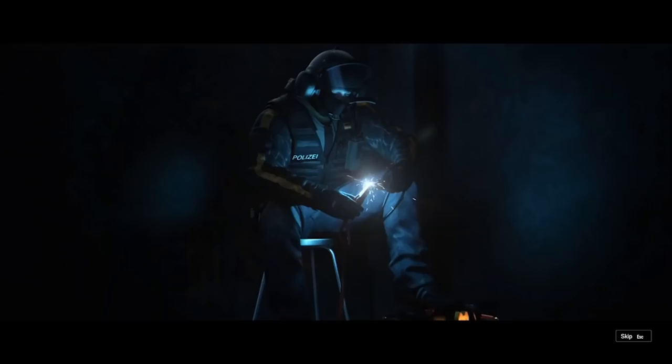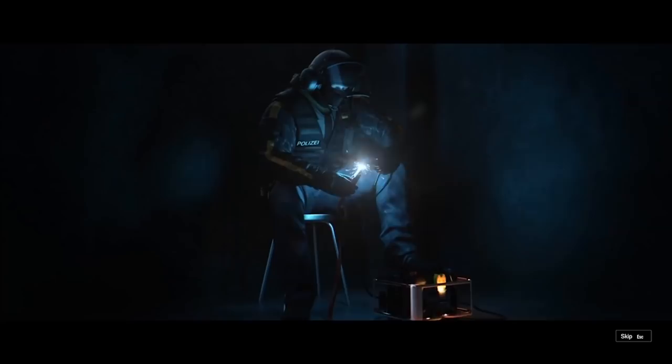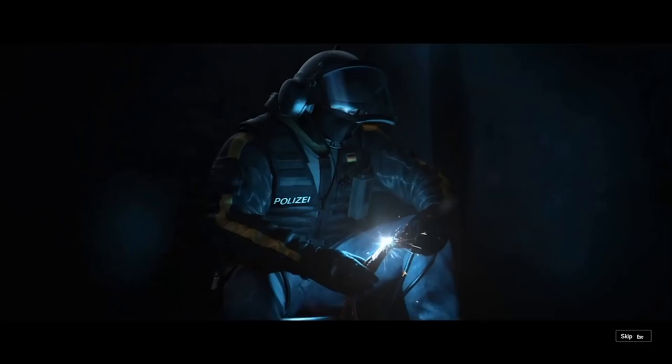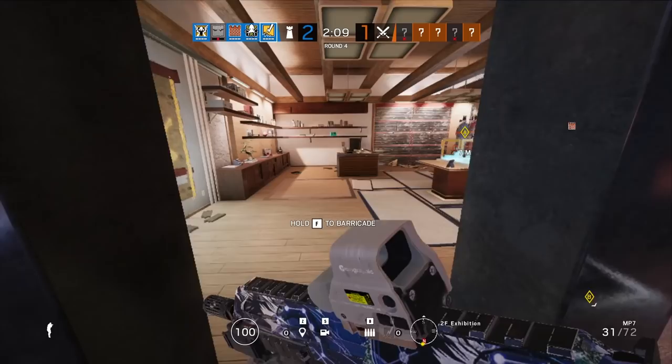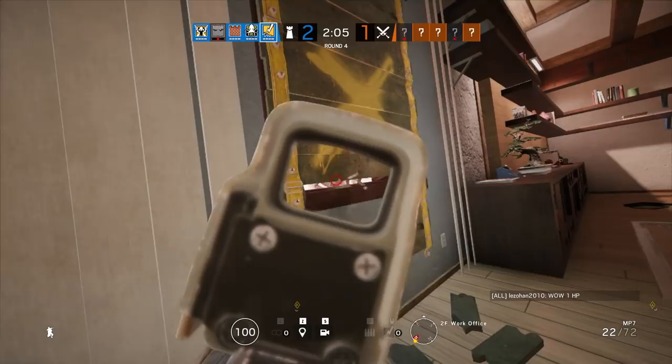Let's start off with how to play Bandit. Bandit was shipped with the game from the very beginning, back when there was no DLC operators. He's part of the GSG9 organization and he was shipped with Jaeger as his fellow defender, and IQ and Blitz on the attacking side. Bandit's gadget has been completely useful from the very beginning of this game, and that's why they came out with Thatcher to sort of counter him, because without Thatcher you wouldn't be able to get into any walls. But now there are other things like Maverick that can kind of counter him, so it's interesting to see how he still fits in the meta.